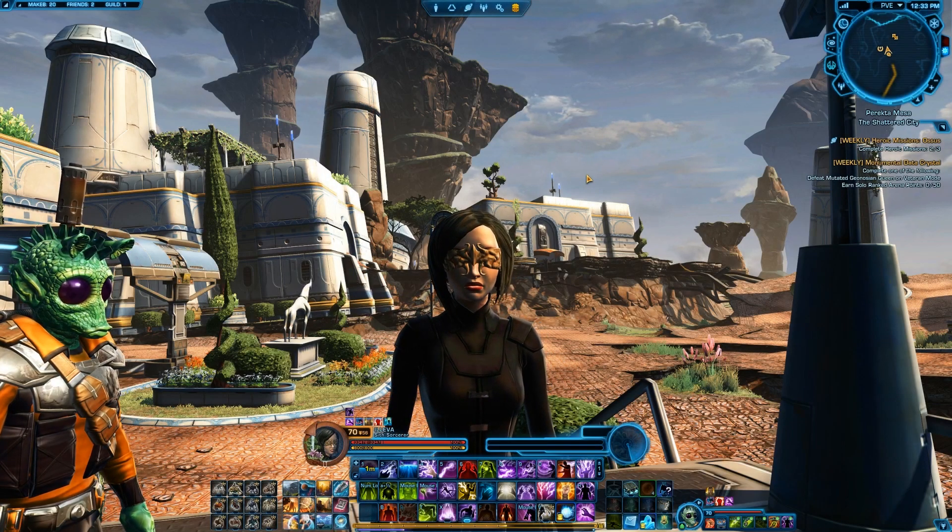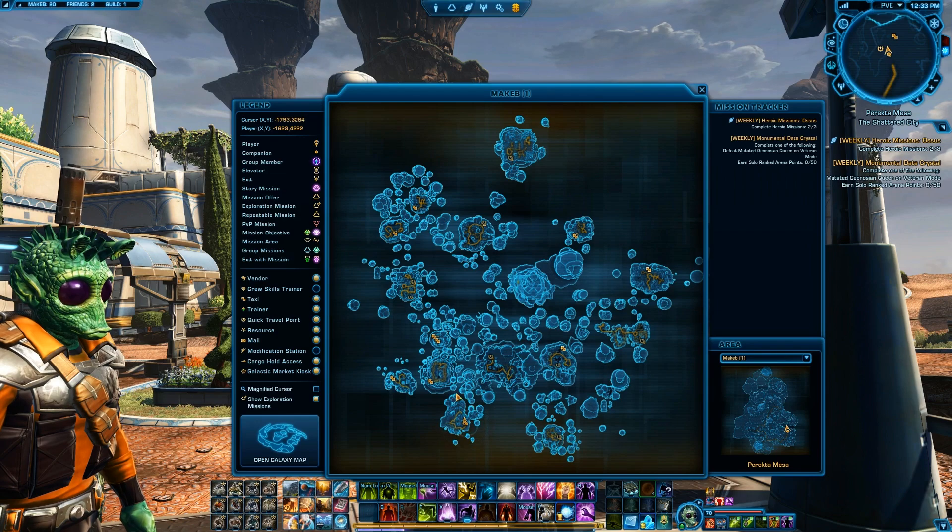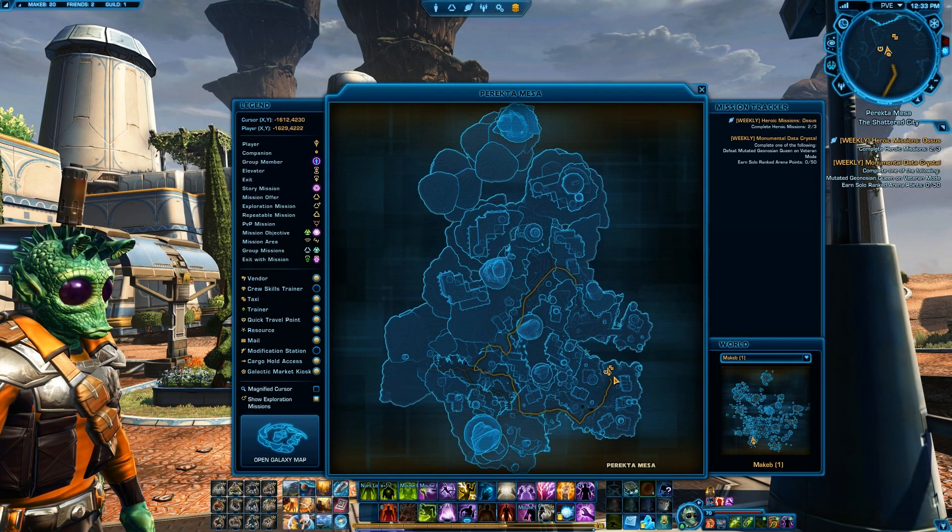Hey everyone! Today we're gonna go for the Datacrons on Makeb. We're gonna start with Presence, which is gonna be in Parectamesa. On the global map it will be all the way down to the south and I'm gonna start directly from where we land. The way is a little bit long and intricate so I'm gonna show it from the very start to the end.